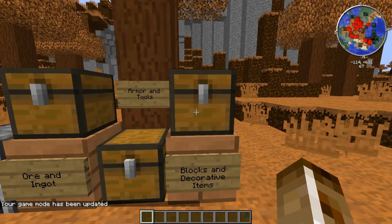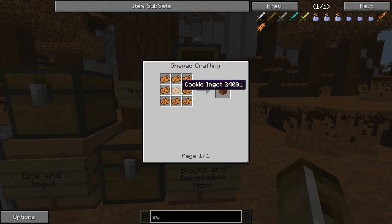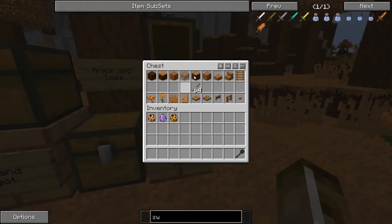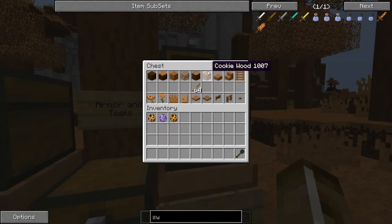Now with the blocks and decorative items, we have the cookie dirt and the cookie grass, obviously. And then we got the cookie block, which is made from the cookie ingots. We got the leaves — use some shears, get those. We got the cookie log right here. And then with the cookie log, you're able to make the cookie planks, and with the cookie planks you can make cookie sticks, ladders, fences, cookie fence gate. You can make slabs, stairs, a cookie wooden button, trap door, pressure plate, and a regular door.